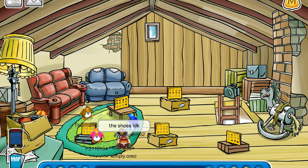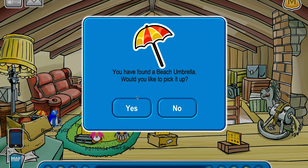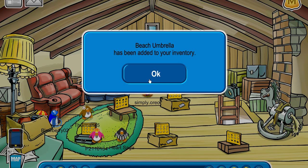If you look all the way over here to the left, you can see a little umbrella in this box. You see the Beach Umbrella — would you like to pick it up? Yes. There you go, it's been added to your inventory.